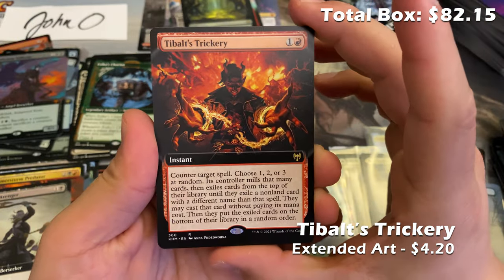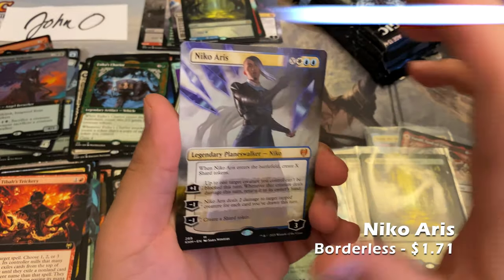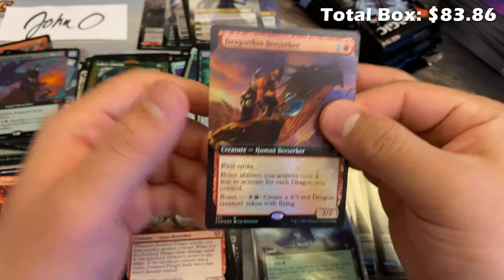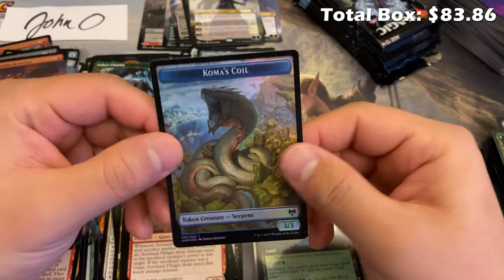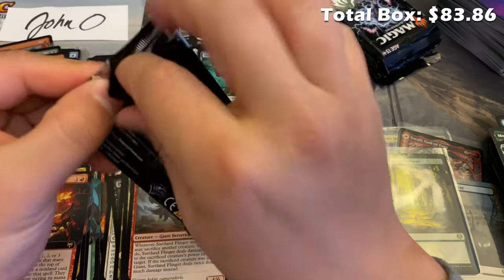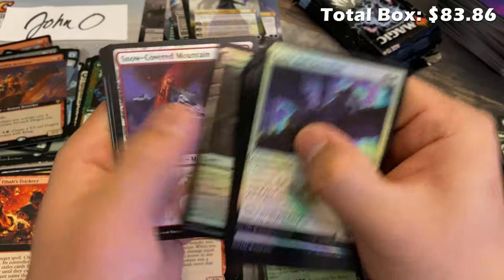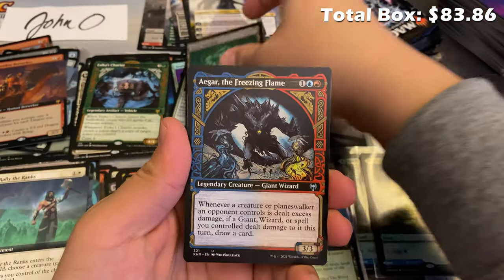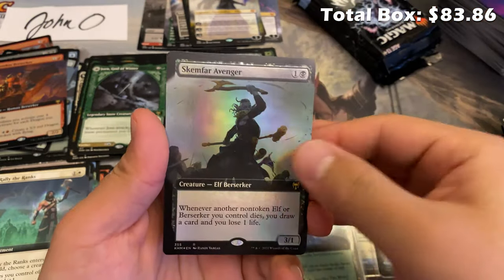Tibalt's Trickery — so much has happened with this card since we started opening it and I'll just leave it at that. Maja of the Frost, Niko Aris — nice, another borderless planeswalker version. Toralf God of Fury and Dragonkin Berserker — this card is super duper good. I'm also surprised I didn't see more play on Koma's Coil — it's super good: two-mana two-two with first strike and potentially can make five-five dragons. What's there not to like?